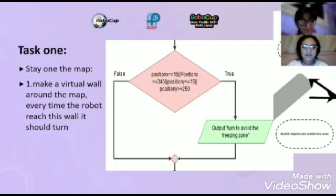Task one: stay on the map. Make a virtual wall around the map. Every time the robot reaches the wall, it should turn.